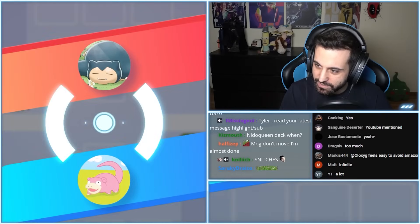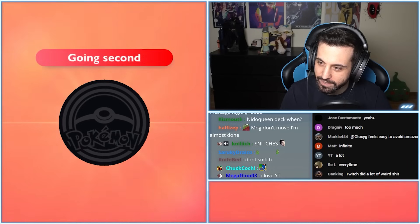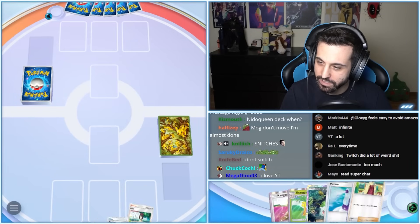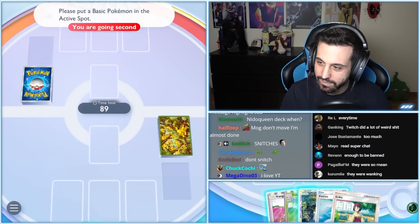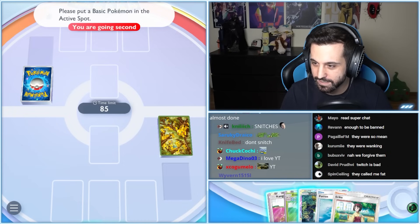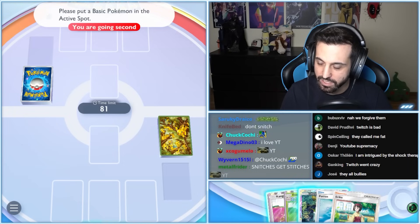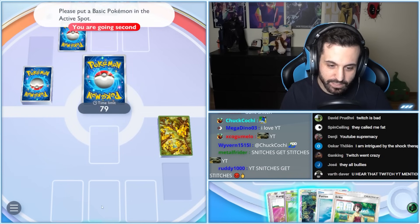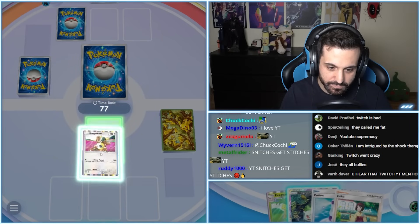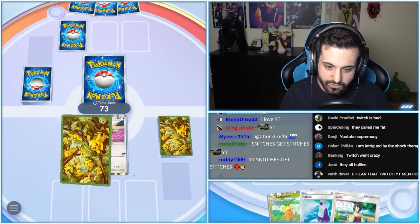Chat, let us pray — gear god why, who art in Spain, Tyler by thy name, the Kingler come, thy Beedrill be done, give us this day our daily deck, and forgive us our ropes, as we forgive those who rope against us, and lead us not into meta, but deliver us from aggro. Amen. What the hell did I just read?